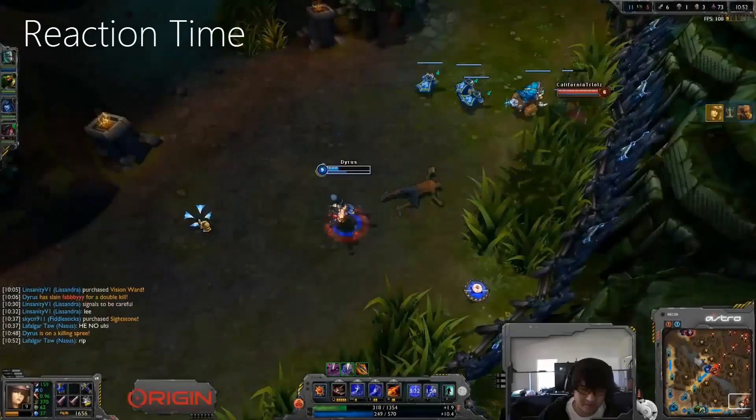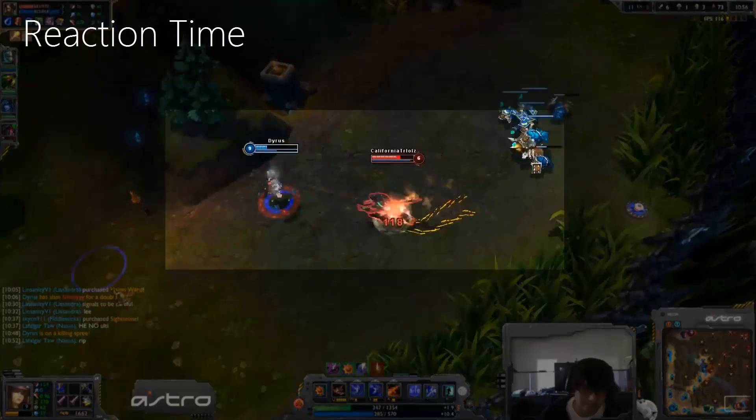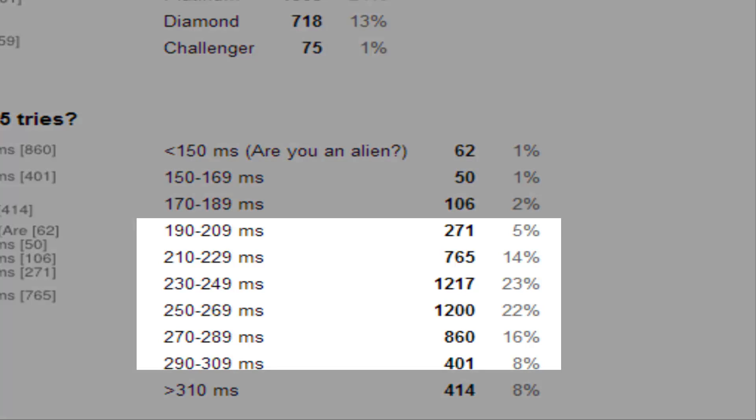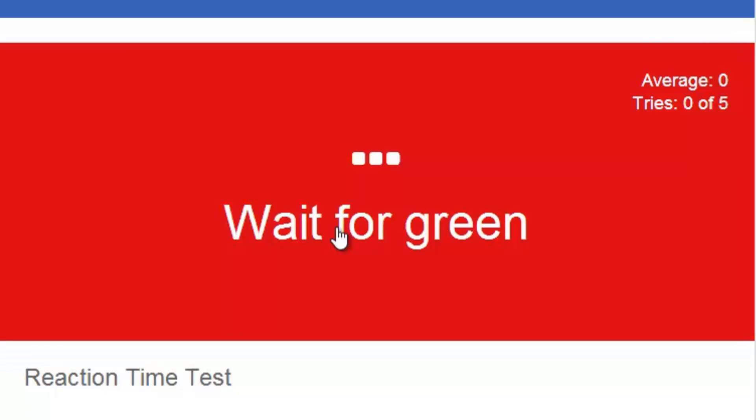And then there's reaction time, which is how quickly you can react to something you see or hear. I recently conducted a poll on Reddit and it showed that most players have a reaction time centering around 250 milliseconds. The Cloud9 Pro Team members average close to 220 milliseconds, which is a bit quicker. But there's a lot of variation in this, so I'll leave it to you to find your own reaction time. I've included the link to the reaction time test in the description.